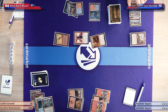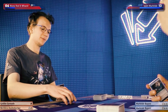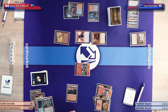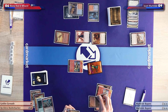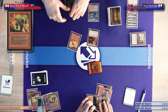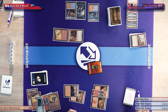Untap, upkeep, draw. I'll play yet another mountain, animate the Den once again, head into the red zone — get a goblin. I'll take four — down to nine. Then Goblin Grenade the Dragon's Rage Channeler — it dies. Now it's your turn. I'll untap, draw for turn. I'll attack you for two — down to four. Going to pray for no Lightning Bolt. Going to fetch, go to eight, get an island.